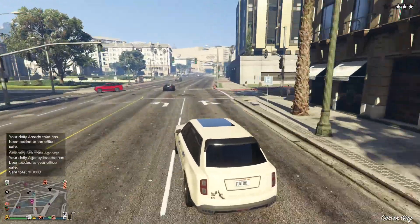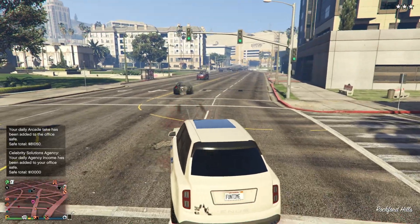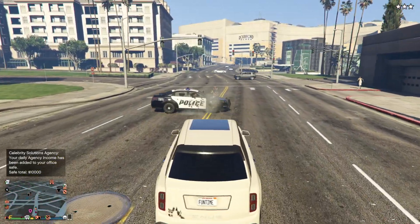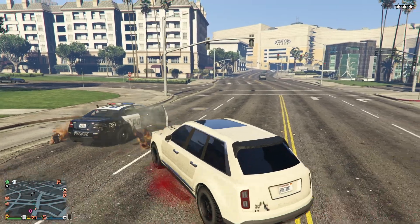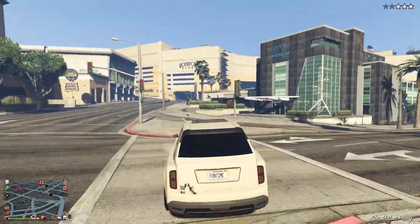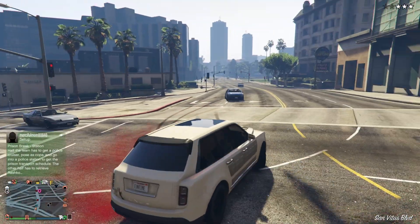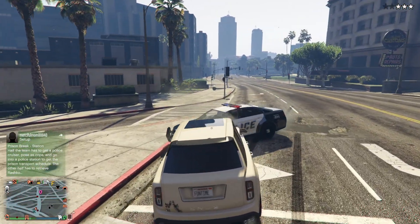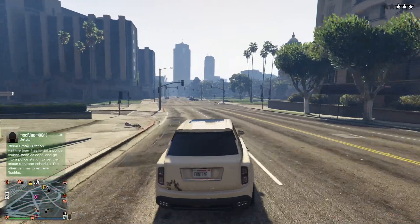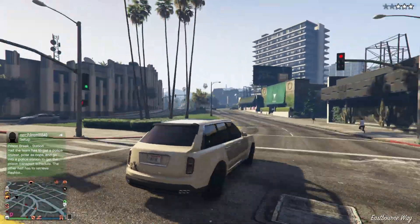Maybe I'll do an RC mode video later this week — I've got some stock videos but maybe I'll do another just to show you how good it is, because I think that needs really repeating. You could buy it as a standard car as your first Imani Tech car, and in the future when you get a better Imani Tech car — i.e. the Buffalo STX, which is probably the best value and best performance-wise, 4 door just like this — you could then turn it into an RC car when you fancy just messing around. I'm not sure about those triple exhausts though — that looks horrible.